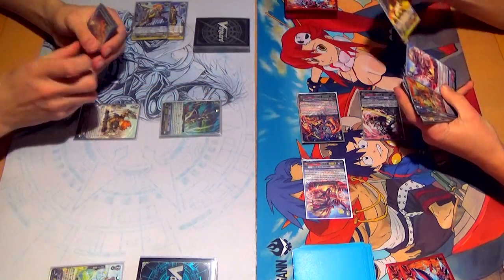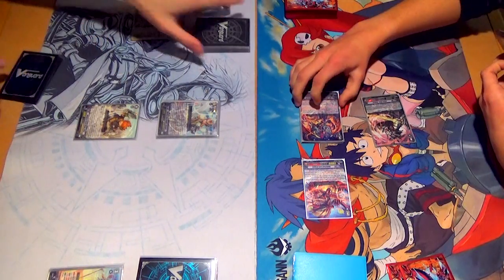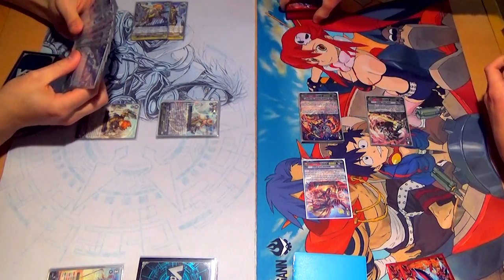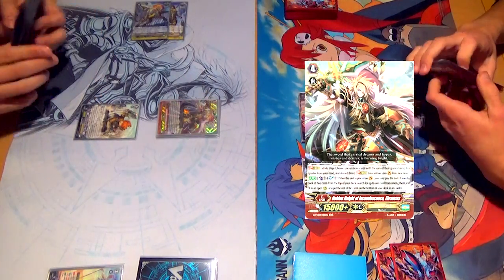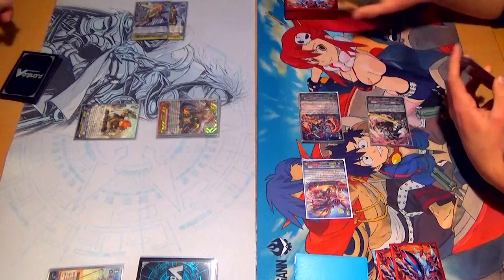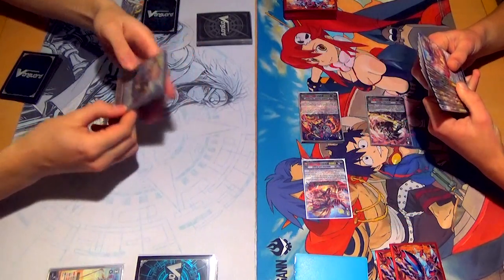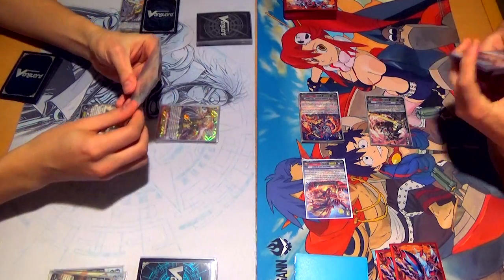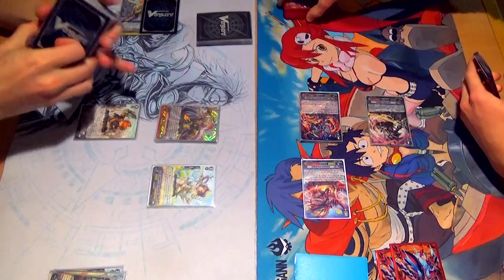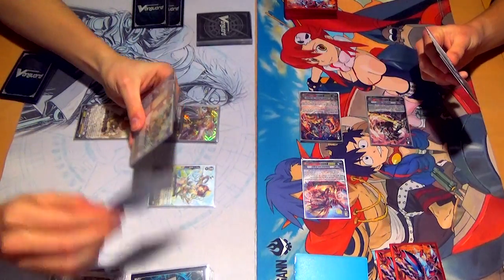Draw. Divide Sunrise, Raynight, Griget. Stride. Let's go into Golden Eye of Incondence and Brachis. Do Brachis' skill first — Counterblast 1, Soul Blast 1. Look at the top 2 and call 1. The other one goes on bottom. Stride skill — 1, 2, 3, 4.